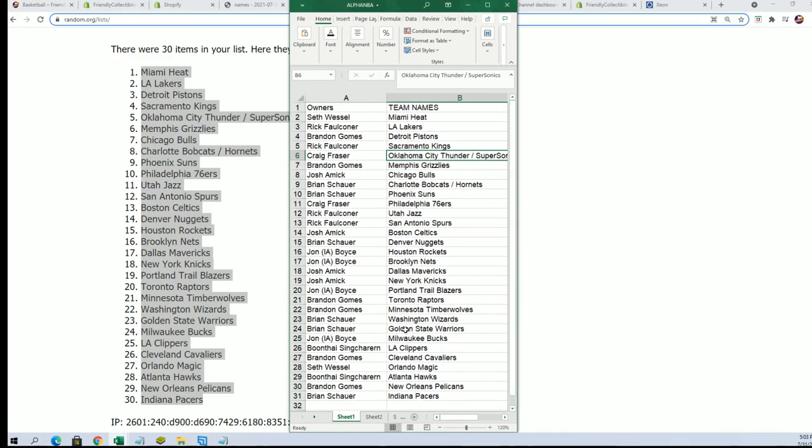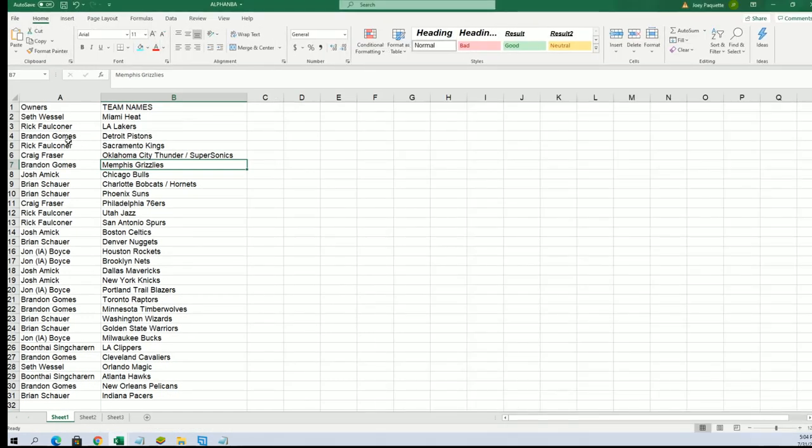Now you can see your team at the break: Hornets for Brian S. Brandon G got the Grizzlies, Rick got the Lakers, Sacramento Kings for Rick — got some good teams there. Rick also has Timberwolves, Brandon has Pelicans. There are so many good possibilities, you know.